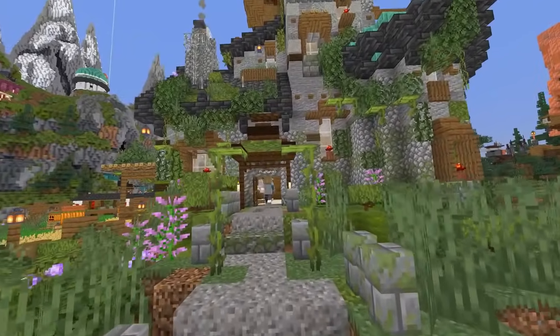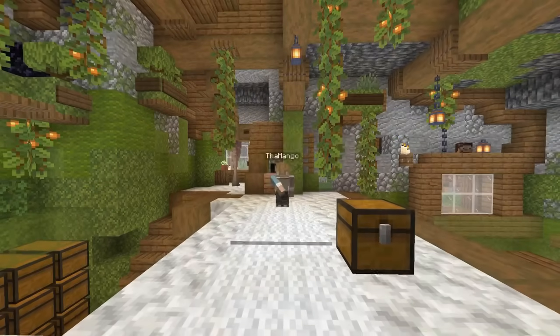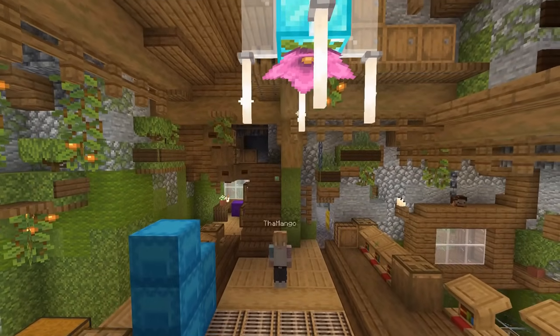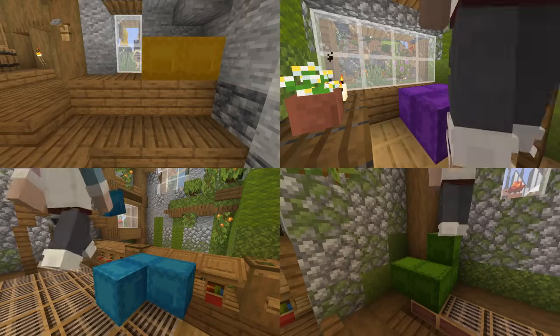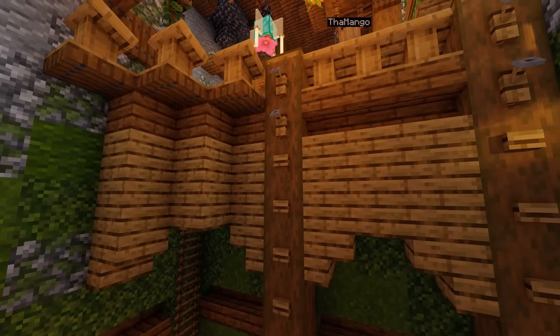Moving on to the interior of Grian's base, I didn't realize just how destroyed it had been. I fixed up all of the broken areas and added in some smaller details to tie the build together. I also then added the final most important detail to make it into a Grian base, and with that the starter base had been transformed.